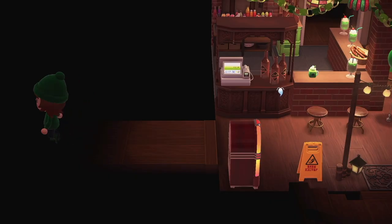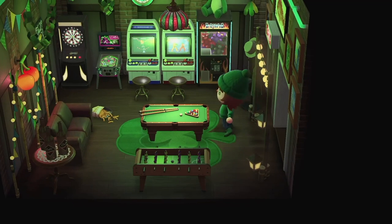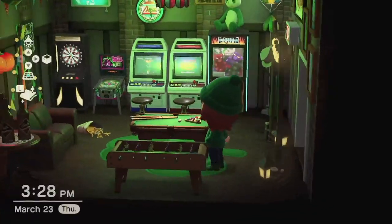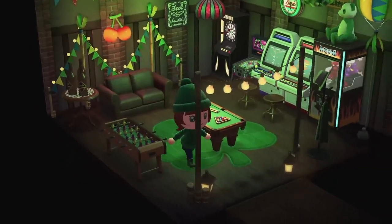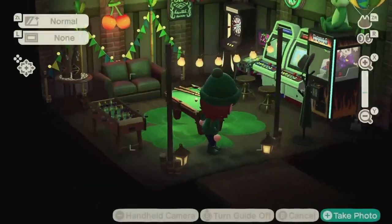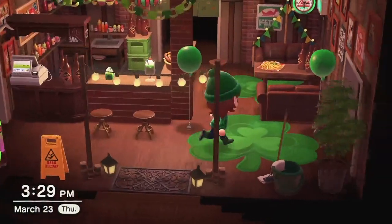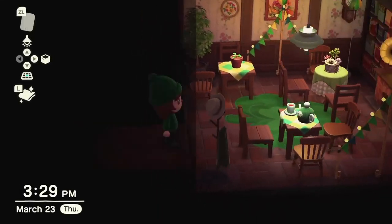From here you have a few options. First we're gonna go over here to the left, and this is just a little fun game room. You have your pool table, your little arcade machines, this nice green moody lighting, and a little couch in case you just want to sit down while your friends are playing. This is our fun little game room — I was kind of worried about the lighting at first, but I think it turned out okay.